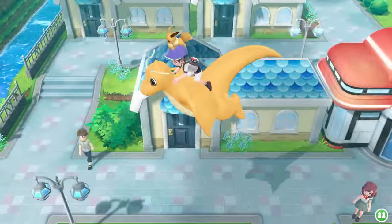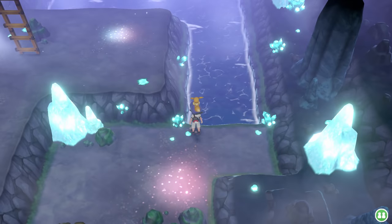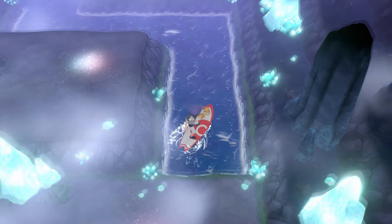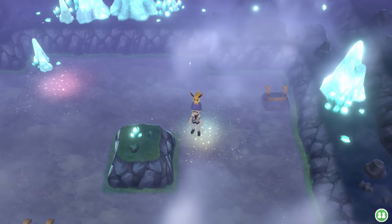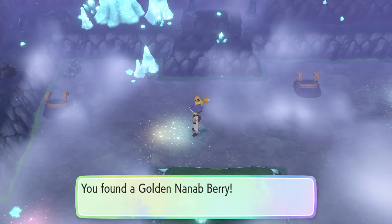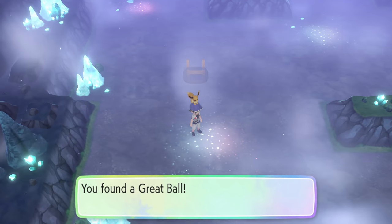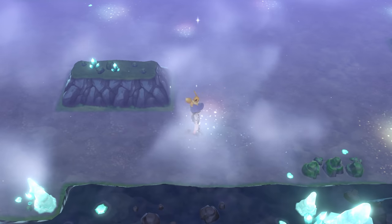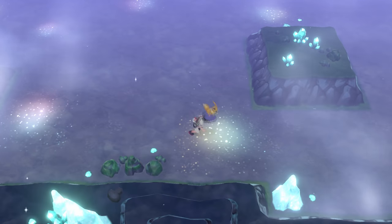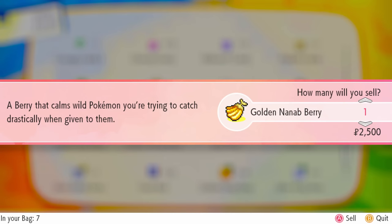These next two tips are methods you can only use after you've beaten the main storyline — so after you've beaten the Elite Four and become the champion. This one is my personal favorite and the best way to make money in this game: go to Cerulean Cave, head up to the second floor, and click on the little highlighted patches on the ground. They have a chance of containing items like Pokeballs, fossils, and even a Master Ball — though that's very rare. What we're really looking for are golden berries, either the Golden Raspberry or the Golden Nanab Berry, because when you sell them to the Pokemart they go for about 2,500 Poke each.